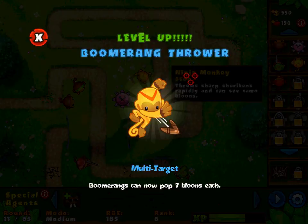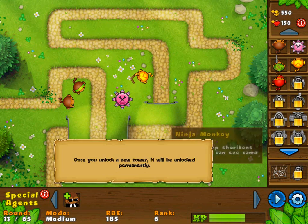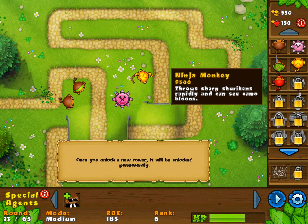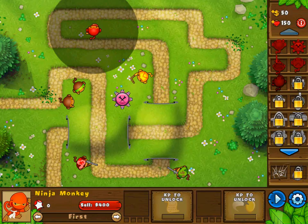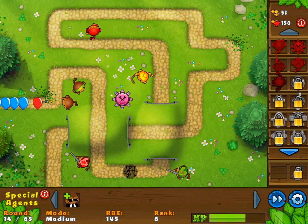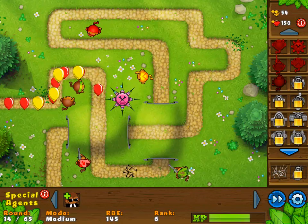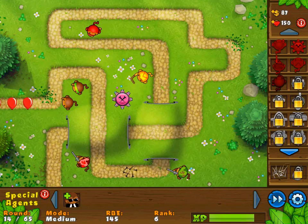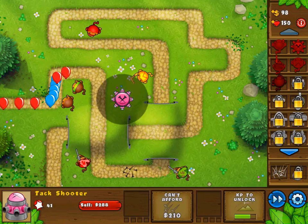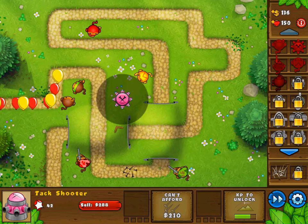I have a ninja monkey I can get now. Boomerangs can now pop seven balloons each — level up for boomerang thrower. It'll be unlocked permanently. Throw sharp shurikens rapidly and you can see camo balloons — I'll put you over here, you go and defend this part of the track. I'll put some more spikes down just in case. Now let's watch the mayhem unfold. The ninja monkey has a pretty big line of sight too, so it can see the balloons from all the way over there.